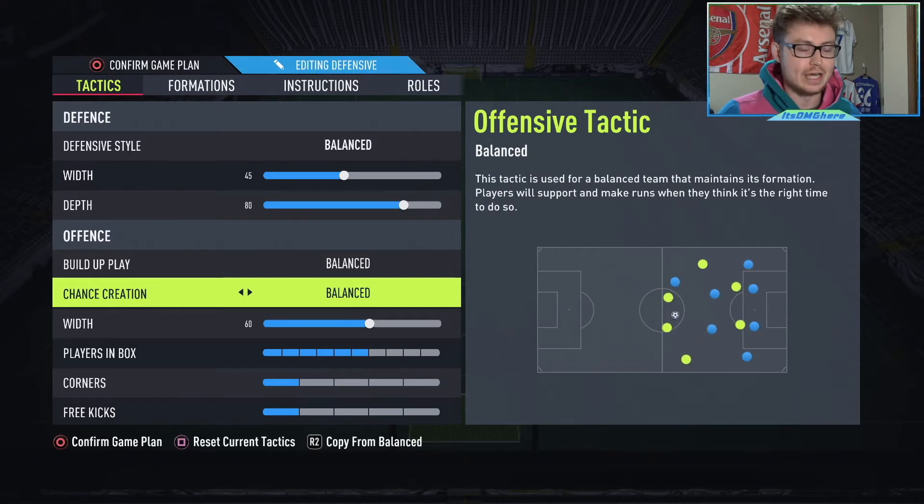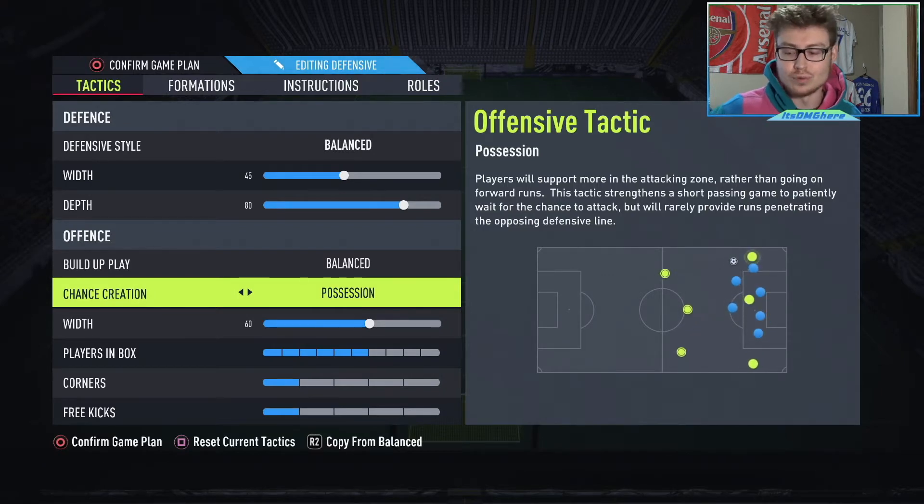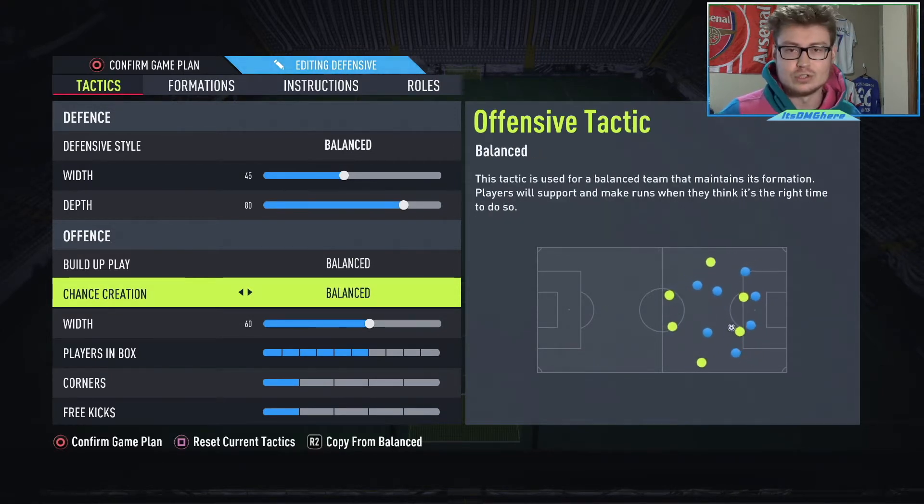Now for the build-up play and chance creation, I would really recommend this on balance because that is going to give the most fluidity in this formation. If you have chance creation on possession, that means there's not going to be enough people pressing that back line like we would want in a three attacking player system. Whereas if we have forward runs or direct passing — anything that is constantly pressing the back line — that's going to go against one of the instructions that we have on one of our attackers. So you want it on balance because it creates this fluidity and movement where players are moving all around left and right.